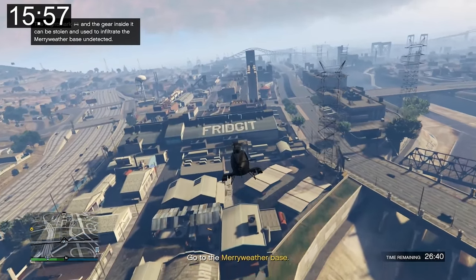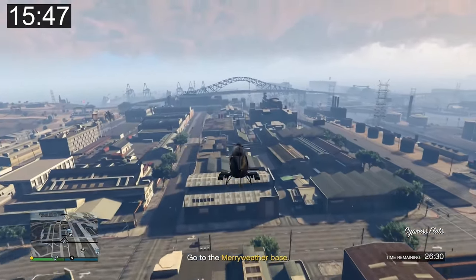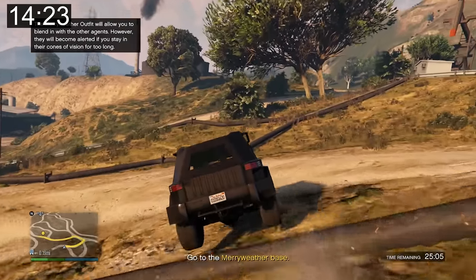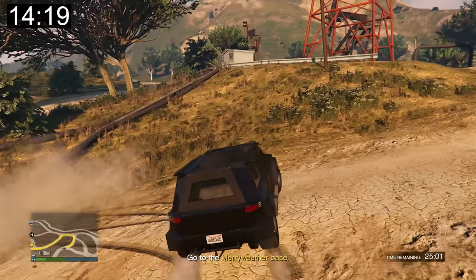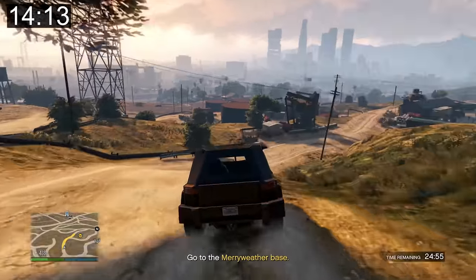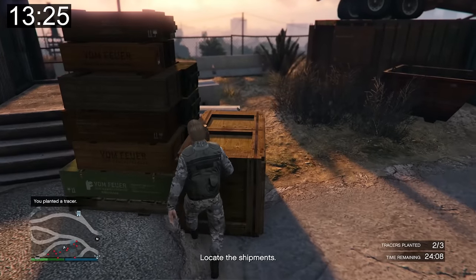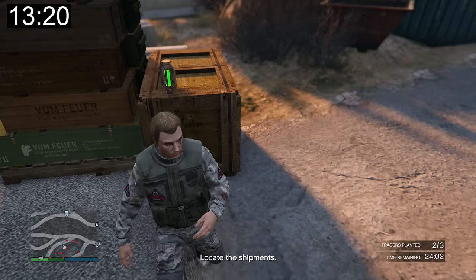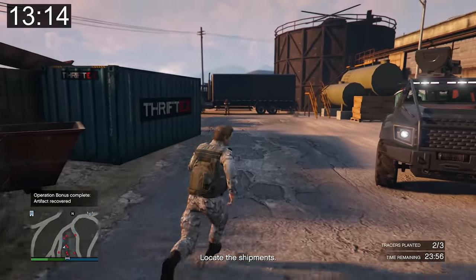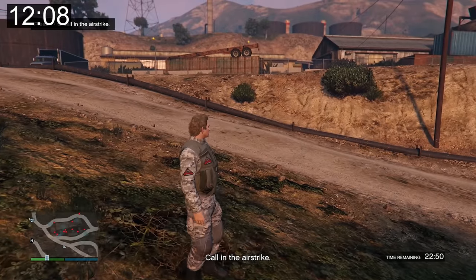I collect the Night Shark for disguises and head to the base. The operations bonus is to find an artifact — this is the same one that glitched last time, but fortunately it works normally today. I recover the artifact and place three tracers before leaving the base.